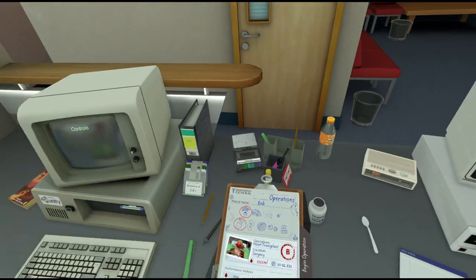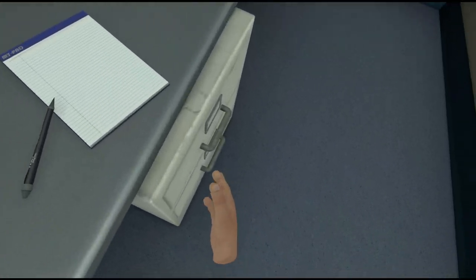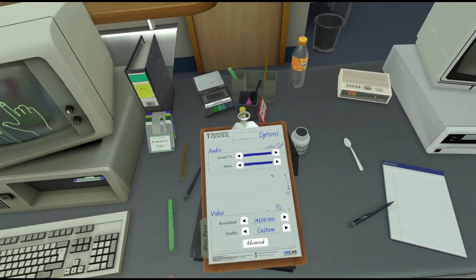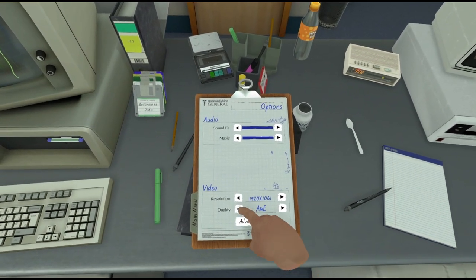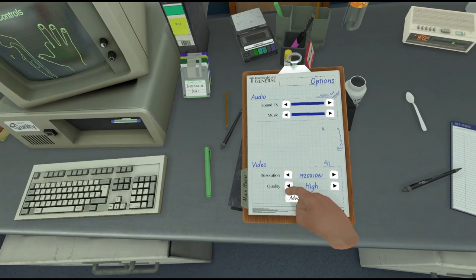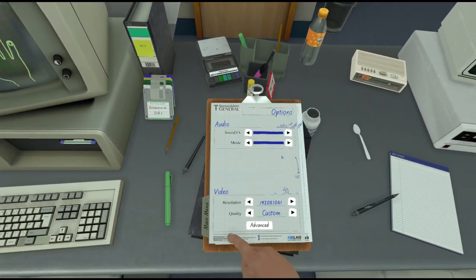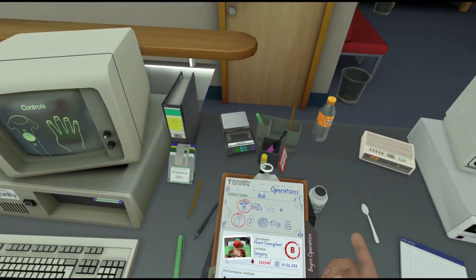So now we move on. The next one is obviously... why is everything so far down? It thinks I'm so tall. Can I move the floor in this game? There are options — quality high, medium, low. High, sure, why not. Nothing that moves the floor around as much as I'd like, but oh well. We'll go on to the next operation.